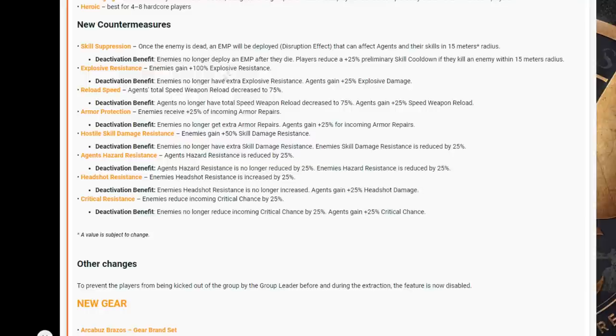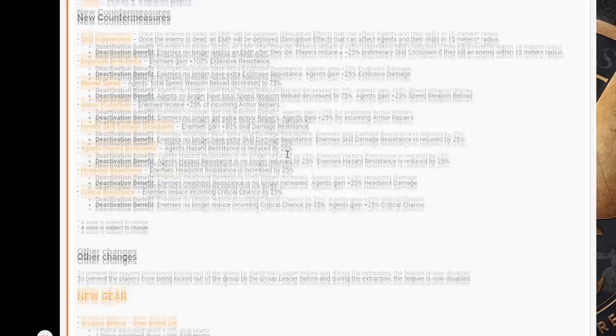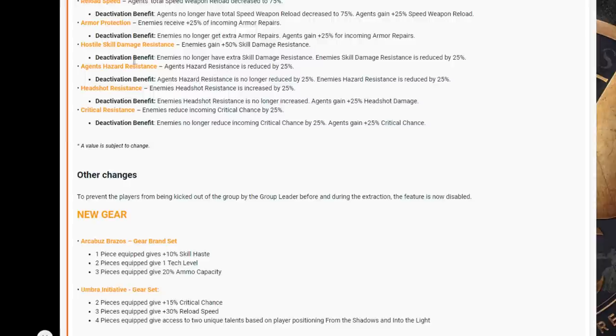Explosive Resistance: enemies gain 100 explosive resistance. Deactivation benefit: enemies no longer have extra explosive resistance; agents gain plus 25 explosive damage. Reload Speed: agents' total weapon reload speed decreased to 75. Deactivation benefit: agents no longer have total weapon reload speed decreased; agents gain plus 25 weapon reload speed — so that's going to be good for overall DPS. Armor Protection: enemies receive plus 25 incoming armor repairs. Deactivation benefit: agents gain plus 25 incoming armor repairs. Hostile Skill Damage Resistance: enemies gain 50 skill damage resistance. Deactivation benefit: enemies' skill damage resistance is reduced by 25.